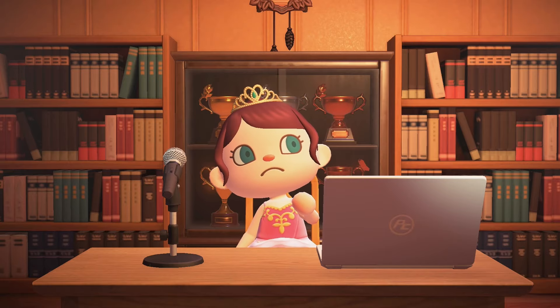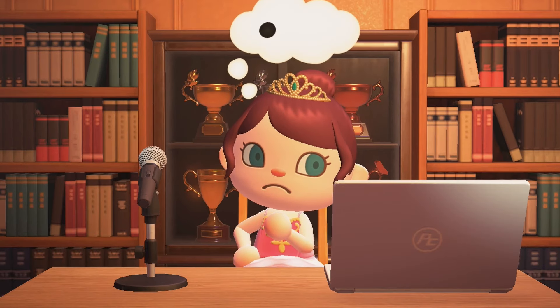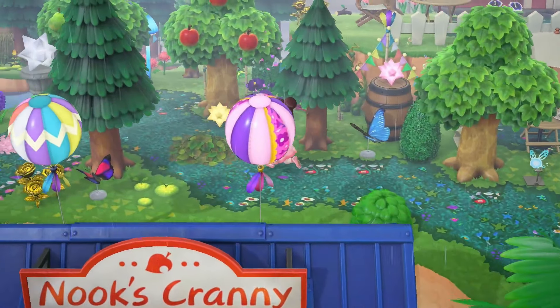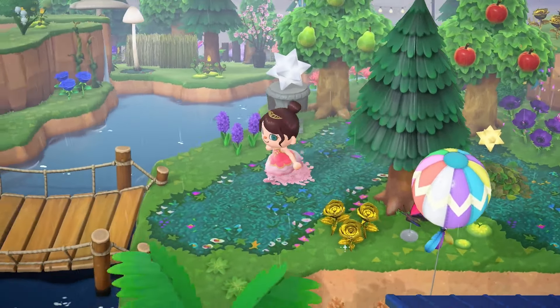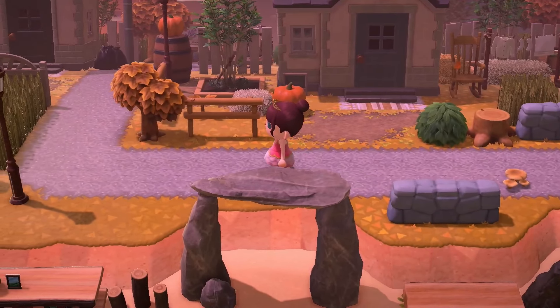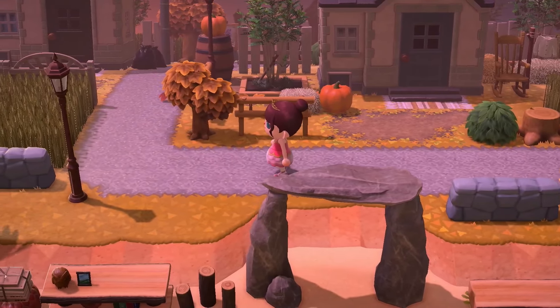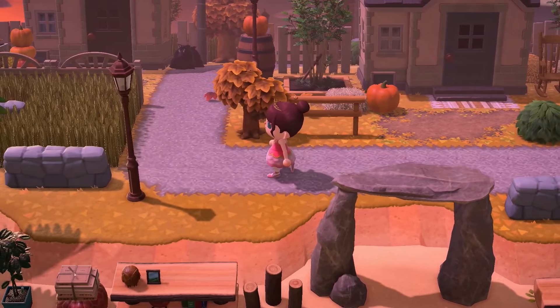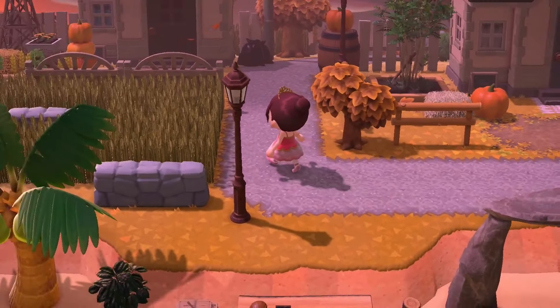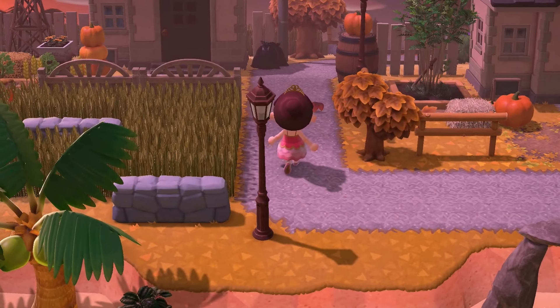One of the biggest questions I see whilst I decorate my island is how do you get all of those items? When you play Animal Crossing it takes a really long time to get everything you need to work on a big build. And if you want to get stuck straight into decorating, you may want to know how your favourite island designers seem to be able to work on their builds right away. If you're wondering where these items come from, the chances are they're using these things called Treasure Islands.